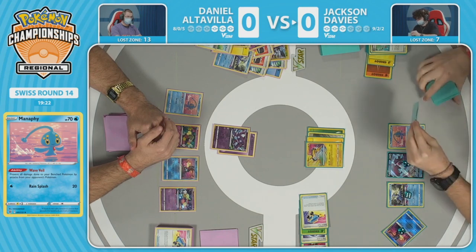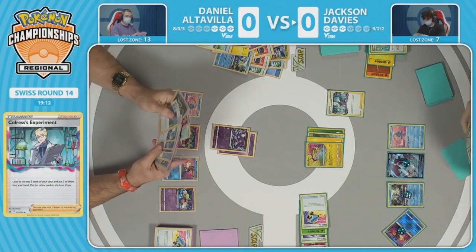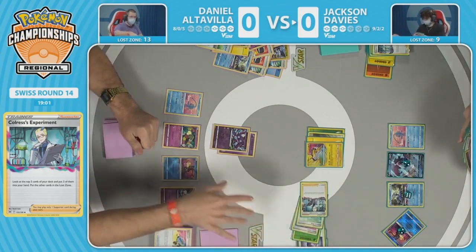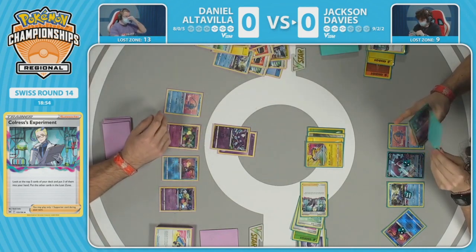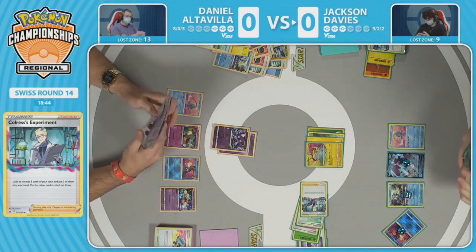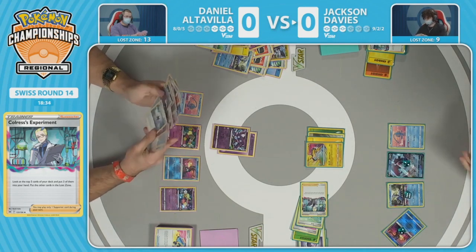That's why it's so pivotal to decide what to bench and when because of those damage counters. Jackson goes in with another Colress — a switch card, a couple energies, another Ordinary Rod. The Ordinary Rod and Colress's Experiment are going to the lost zone — this game is in its final stages, probably don't need Colress one more time. So many cards in hand, and a Raihan and Zigzagoon are there too. Can Jackson set up a checkmate?